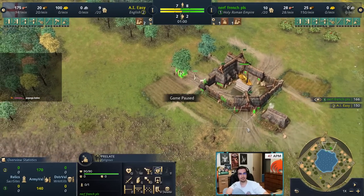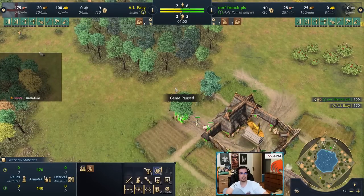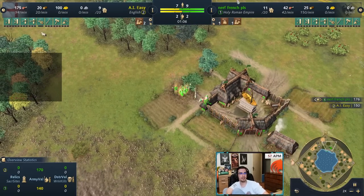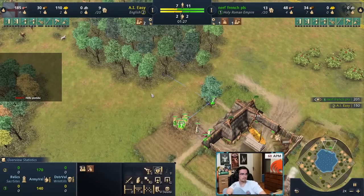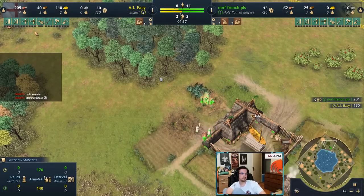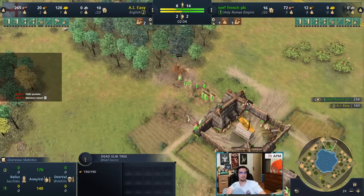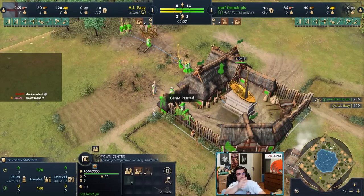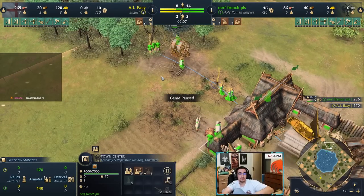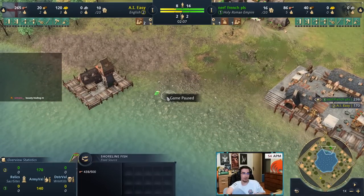Same opening as other civs — chopping wood, getting fishing ships. Try to put your sheep and your Prelate on the side where you'll be chopping wood. If my sheep started elsewhere, move it closer, so the Prelate standing there can inspire both the food villagers and the wood villagers simultaneously. That's a big bonus.